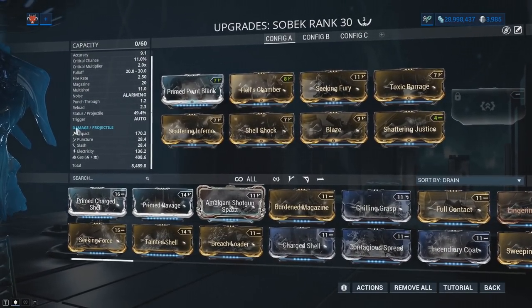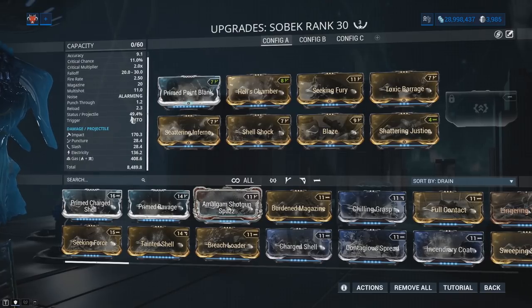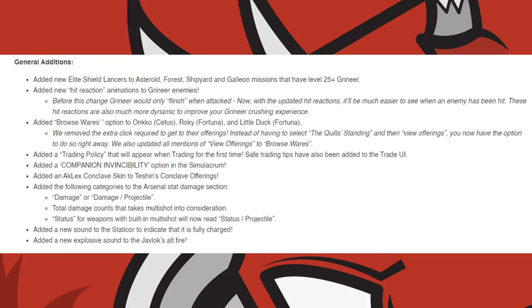The Aclex has a Conclave skin that can be purchased with Conclave Standing. The Arsenal now displays a damage projectile section, and status for weapons with built-in multi-shot is now under the status projectile stat. The Staticore has a new sound when fully charged, as well as the Javlock having a new explosive sound for its alternate fire.